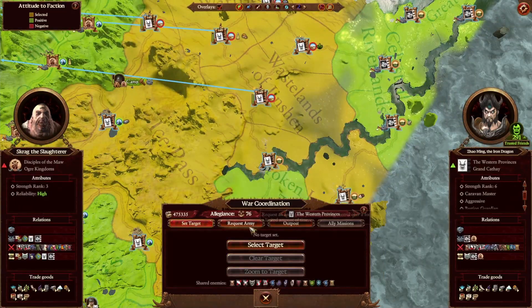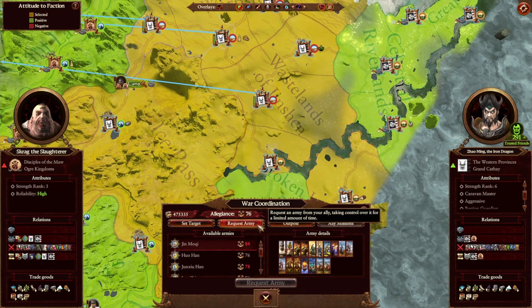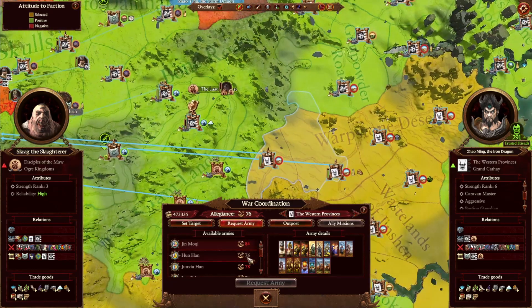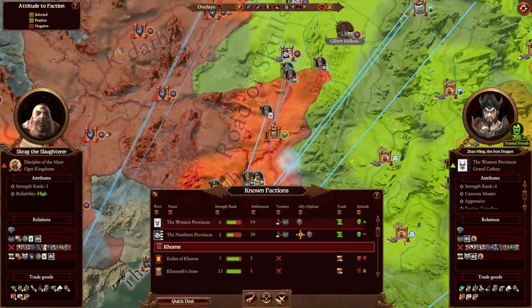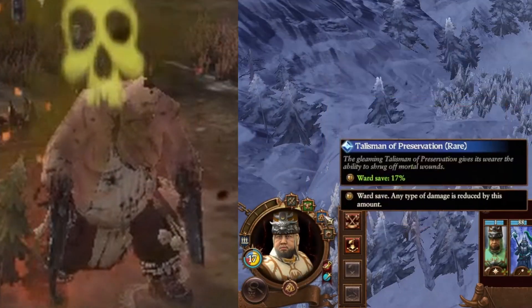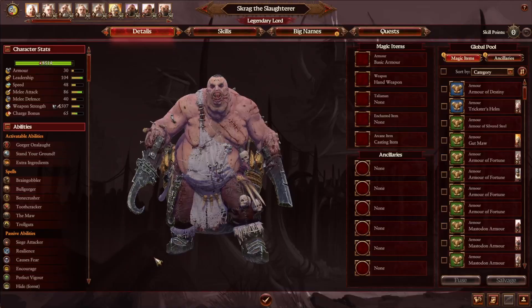You might know that in Warhammer 3, you can use allegiance points in the diplomacy screen to borrow entire armies from your allies. You may not know that you can also steal all of their magical items. Hey bro, nice shirt you got there — looks about my size.